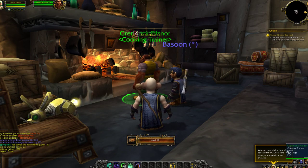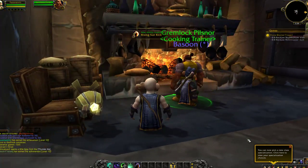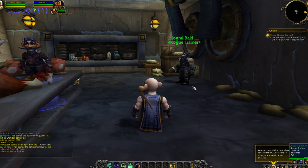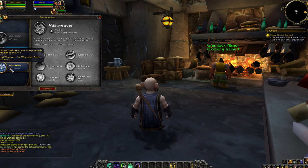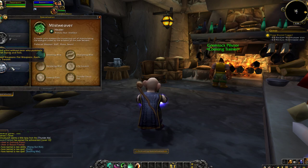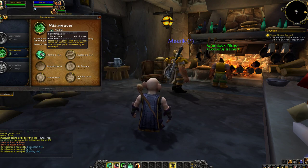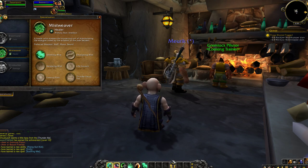Yeehaw, level 10, ladies and gentlemen! I can now pick a new class specialization. I want to be a healer — Mistweaver. Soothing Mist heals the target for 184 over 7.9 seconds while channeling. I'm a gnome, so we've got escape artist — we're good at escaping.